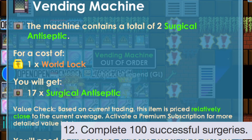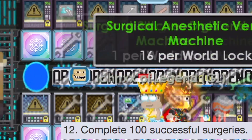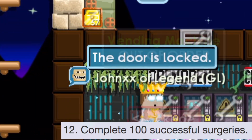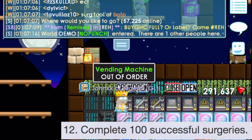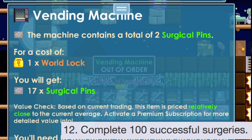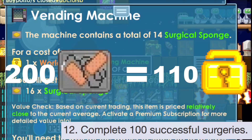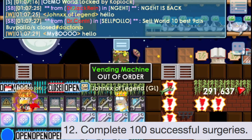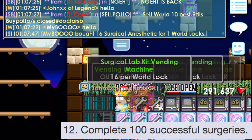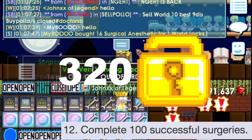For surgery, you need at least three stitches on average per surgery. If you're lucky, there are surgeries that don't require stitches, like the flu. That would be like 300 stitches, and stitches are around 200 per 110 world locks right now. There are also 12 different tools at around 200 each — with a rate of 16 per world lock, that would be a total of 320 world locks.